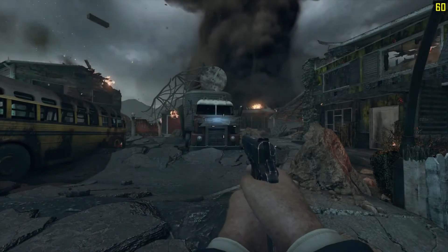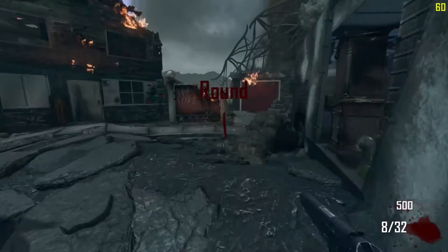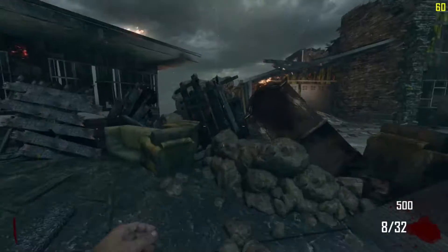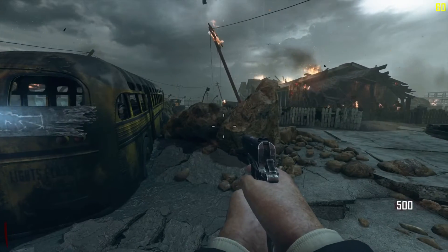As you may know, one-hit challenges usually consist of being hit once by a zombie and then the game being over. We have to play this very carefully, but I'm pretty good at zombies, so I should be pretty good.